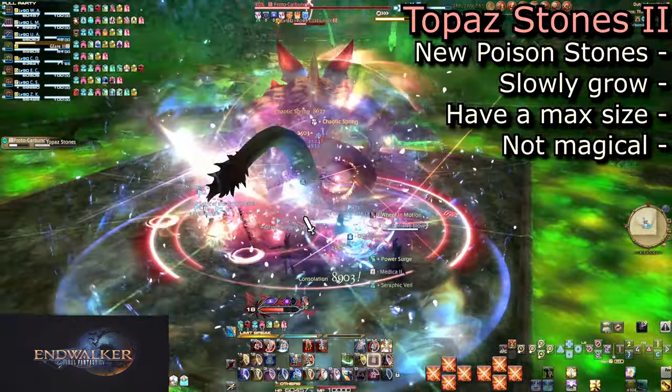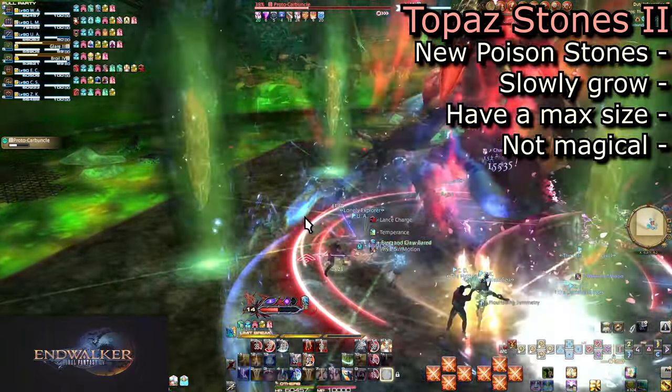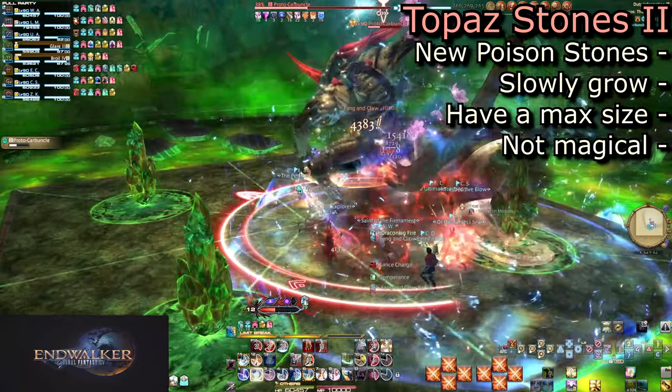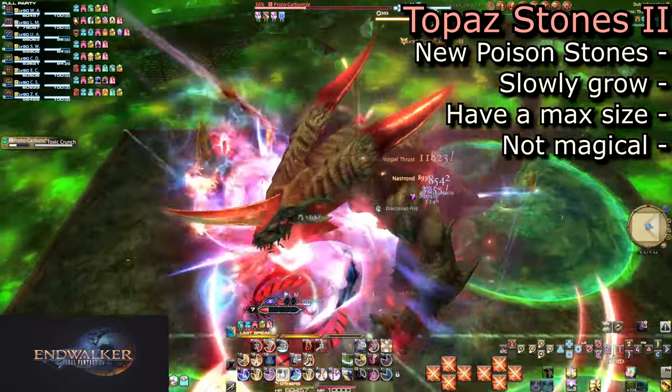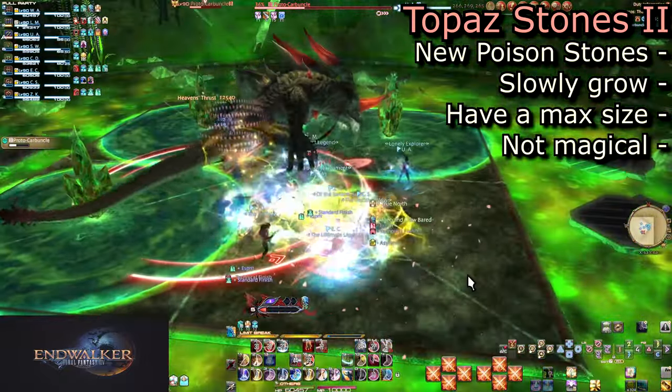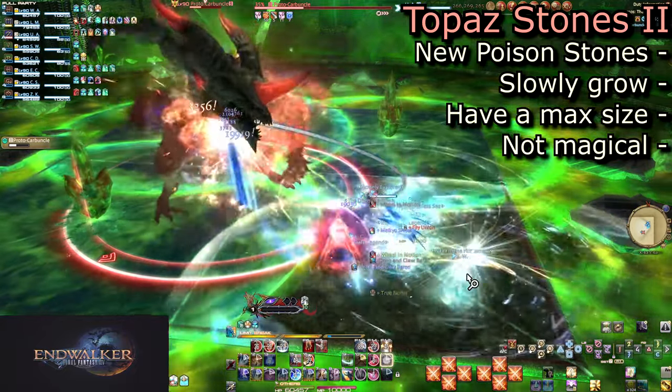Topaz Stones is also upgraded to have two types of stones: the same Topaz Stones we know, and Poison Stones. Poison Stones lack the magical indicator. Instead of exploding, these will begin to slowly expand. They eventually stop, then remain at their max size for a good 10 seconds before vanishing.